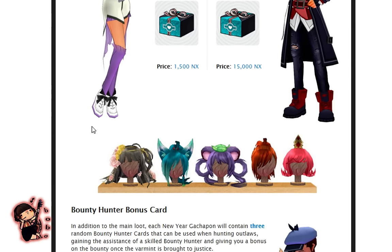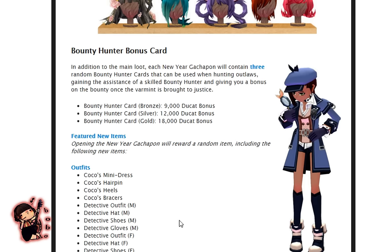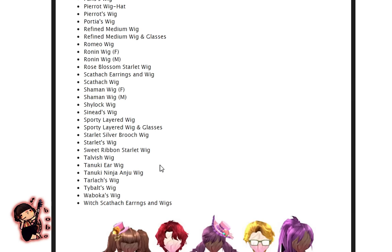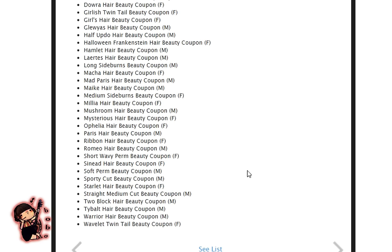That is her dress that she can potentially obtain from this Gachapon. They're also bringing back old wigs, and that wig right there seems like a new wig to me. New wigs and old wigs, and I believe lots of bounty hunter cards as an extra bonus. That is basically this Gachapon, but maybe there's some other interesting things besides wigs. So far right now, all I see is wigs.